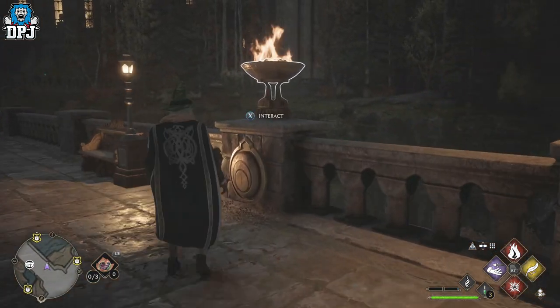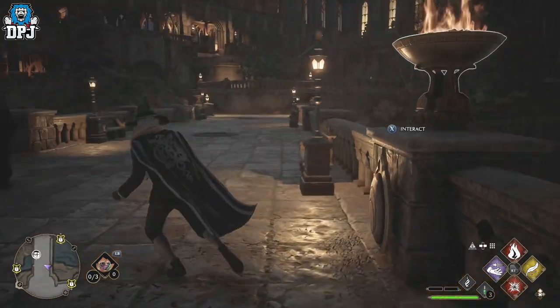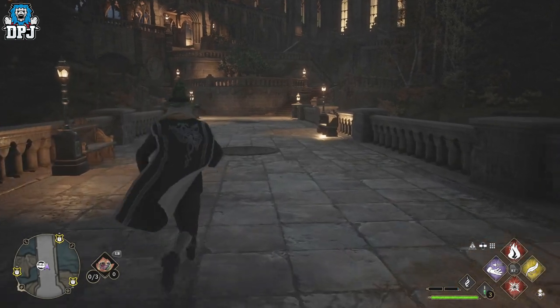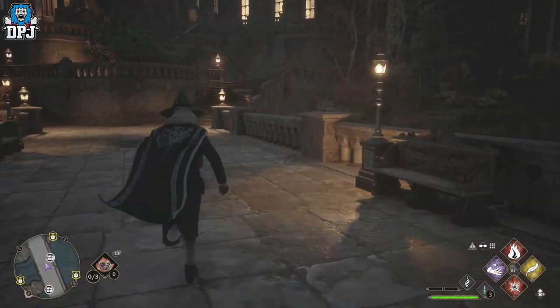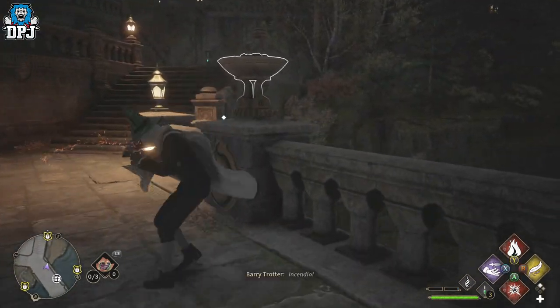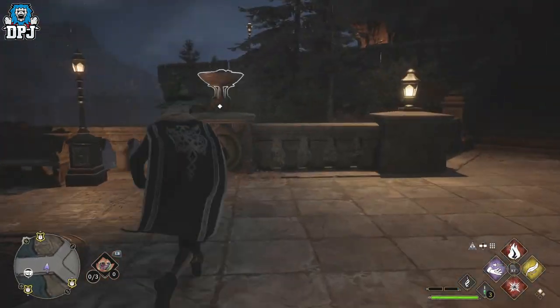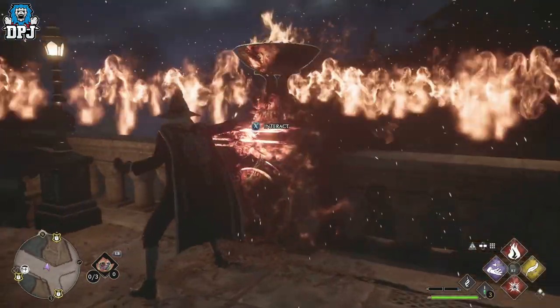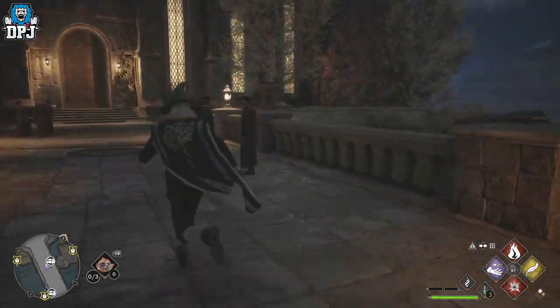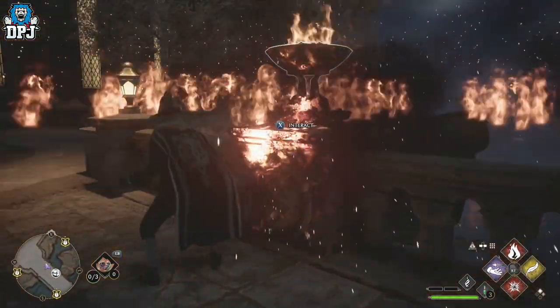It's quite simple. You can see these four flames here — you can interact with them. You need to light them first. There's one on each side of the bridge: one there, one there, one there, and one there. Just light them up with Incendio, just like so. That one's already lit up — sometimes some of these are already lit, sometimes they aren't.